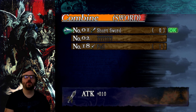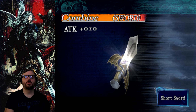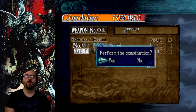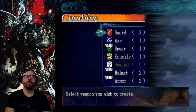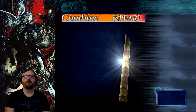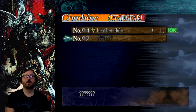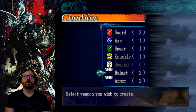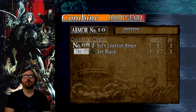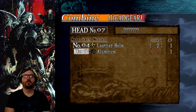Looks like we got some new combine options. We need to make a short sword first — first you make the sword, then you make a different type of sword with the material. We got a new spear as well — bamboo lance. We got a new one to make, but we need aluminum now. Alright, so we need some aluminum. Let's equip what we got here.